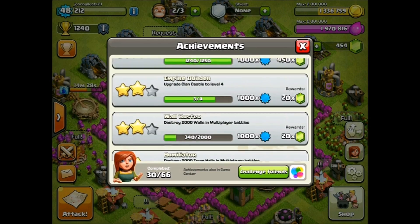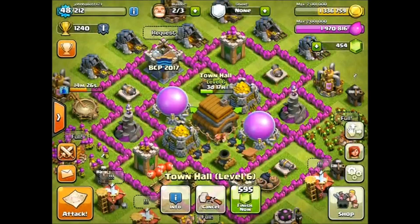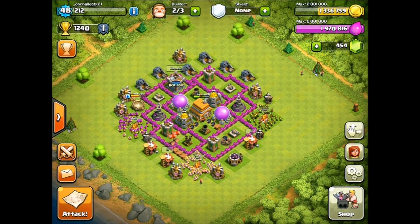Just going over the rules of this series: I don't use any paid gems — those are just out of the question. I wanted to see how far I could get without paying, which is why it's taken a while to get my fourth builder. On my other account I do use gems, and you'll see that in the farming-to-max series.